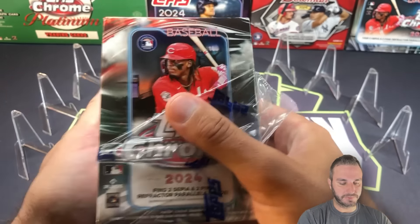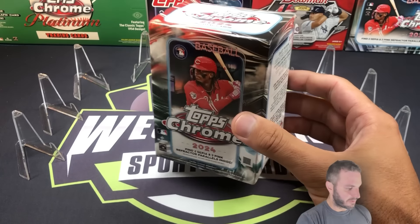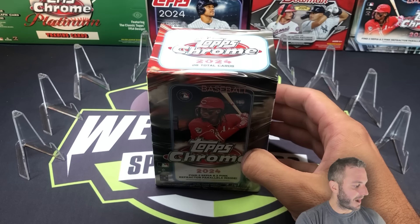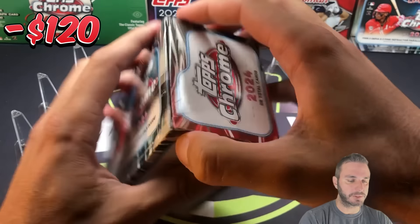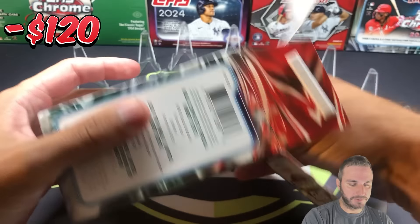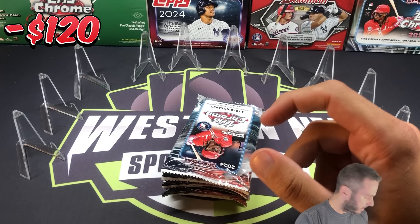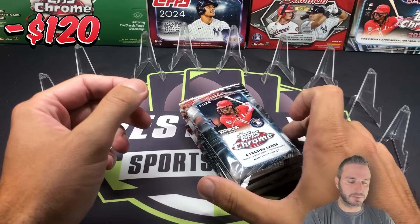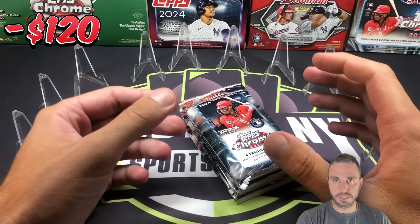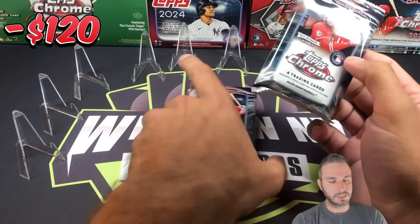If you've never seen a Profit Challenge video on the channel, what we do is we start with a ticker up at the top of the screen for the value of the boxes. We have three of these today, so that number is going to be minus $120 — $30 apiece for these Topps Chrome Blasters. For buybacks, we're going to roll with the betting favorites: Shohei Ohtani and Aaron Judge.